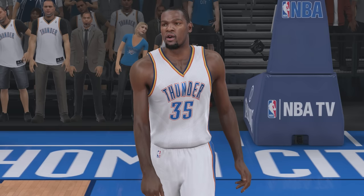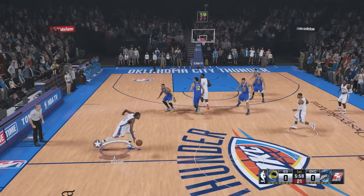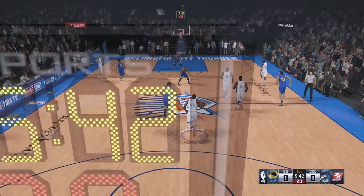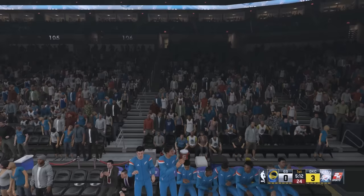We got NBA 2K15, and KD's on the cover once again — he's now a 95 overall. We're going up against the Warriors, and I'm going to attempt a half-court shot. First attempt was pretty close. Third attempt was an air ball. But on the fourth attempt, it goes in! Let's go — I'm actually surprised we hit it on our fourth attempt.